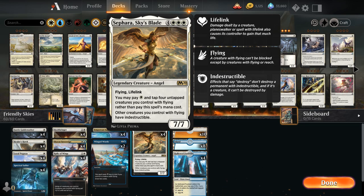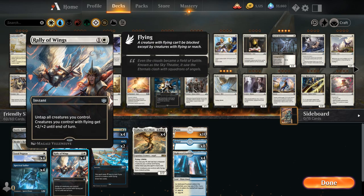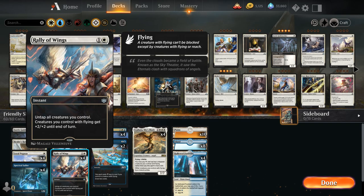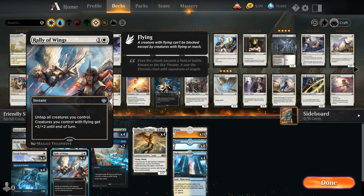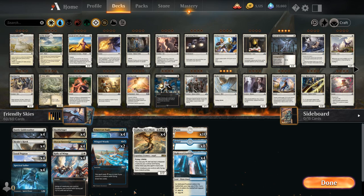The last payoff is Rally of Wings, a 2-mana instant that untaps all our creatures, and creatures we control with flying get +2/+2 until end of turn. So this can be a great finisher. Now looking at the actual flyers in the deck...